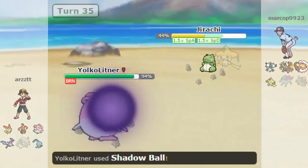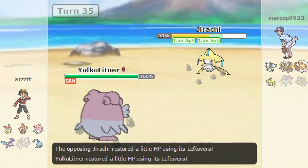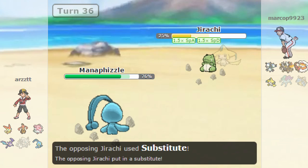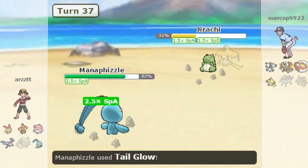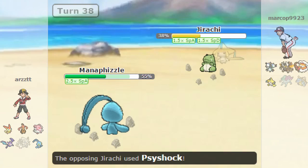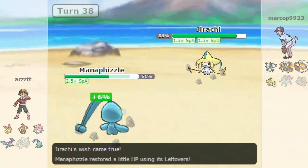He's probably gonna Wish, so I'm gonna go out into Manaphy. If he attacks I don't care, if he Subs it's fine because I can go for Tail Glow. All I have to do is make sure that once Victini is out, this thing doesn't have a Sub up. He goes for Wish and I go for Tail Glow. This is a speed tie - he goes for Psyshock and we eat it up. I go for Surf and it breaks the Sub, which is good. I go for it again, win the speed tie, and it does 57%. He goes for Psyshock again.